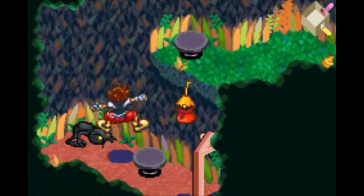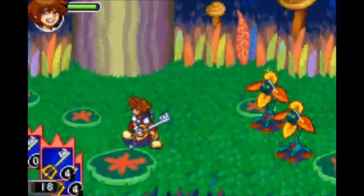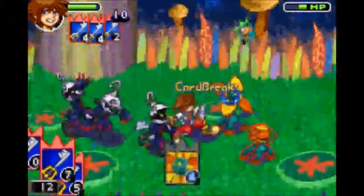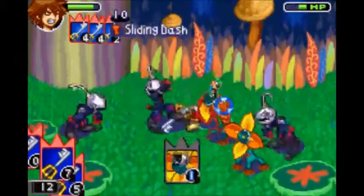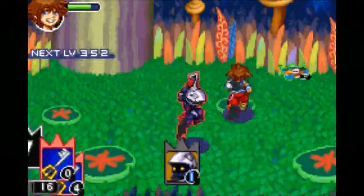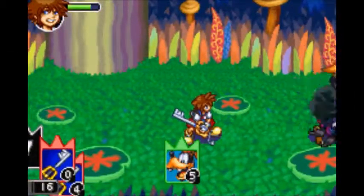Let's go ahead and show off a Feeble Darkness room. I don't think we've done this one yet. It pretty much makes a very small room, and whenever we get into a battle, all of the Heartless we find in here — when they start attacking us — you'll see that their cards are lower than what they normally are. They're essentially easier to break, and they can't break you as often.